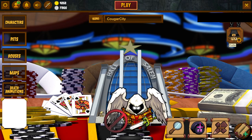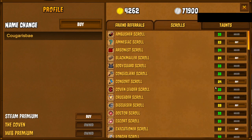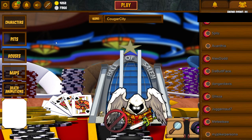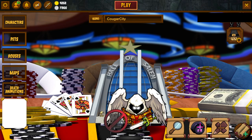Here is your profile. You can buy Steam premium and the Coven expansion — I highly suggest buying that because it's pretty fun. There's also web premium. You have codes you can give to friends, scrolls you can buy, taunts, and a name change option. This is where your friends list is, and these are notifications — you can add a friend, mute sound effects, and access your settings.